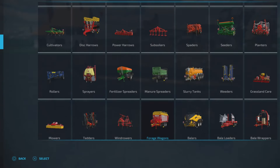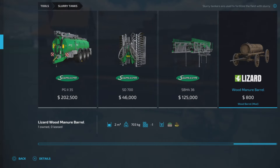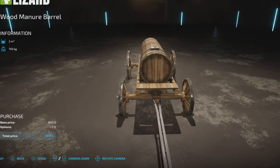The first one we're going to find in slurry tanks. It's a slurry spreader, called the wood manure barrel — $800, 2,000 liter capacity, 703 kilograms. It handles digestate and slurry, and there's no customization.